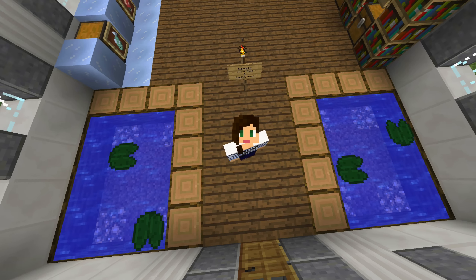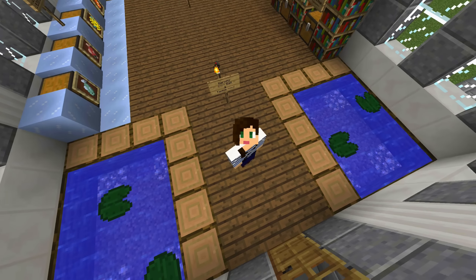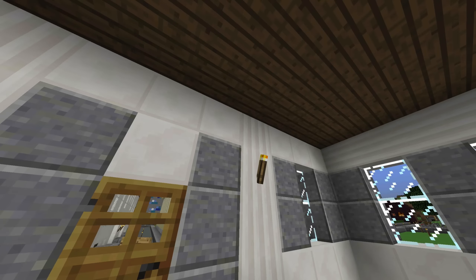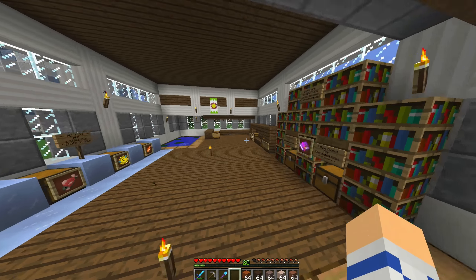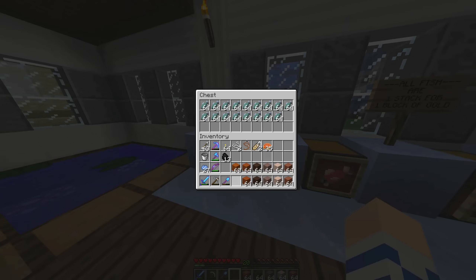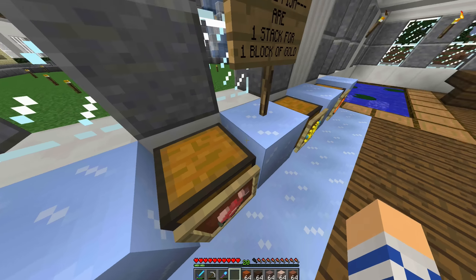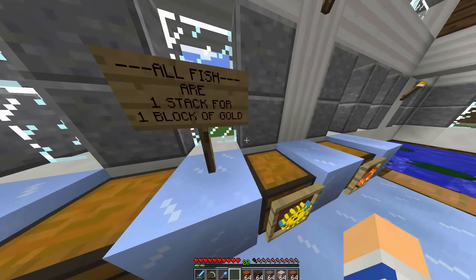Hi everyone, welcome to another episode of the Cube. So today I am at Kermit's new bait and tackle shop. He has set up an automatic or AFK fish farm, and so he gets lots of things like fish of all different varieties. How cute is it that he put it on ice blocks? It's like a fish market on packed ice.